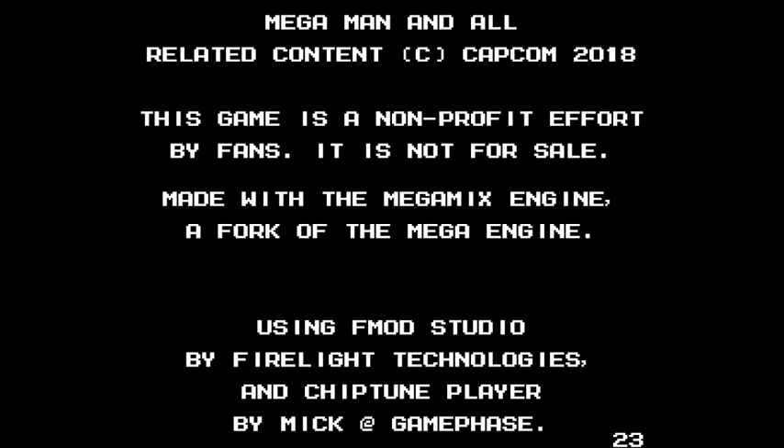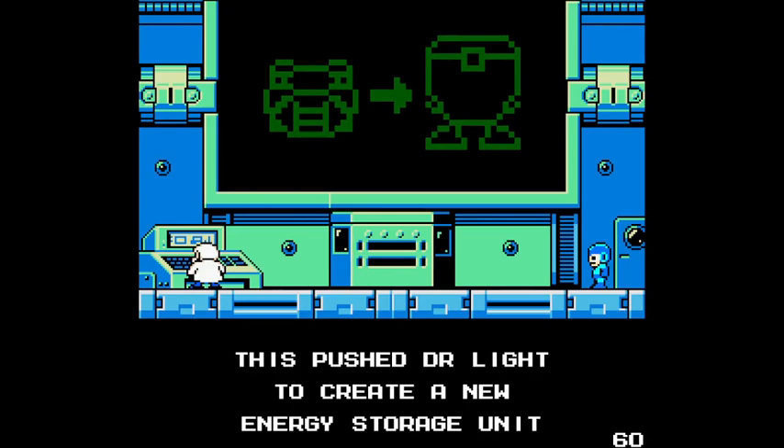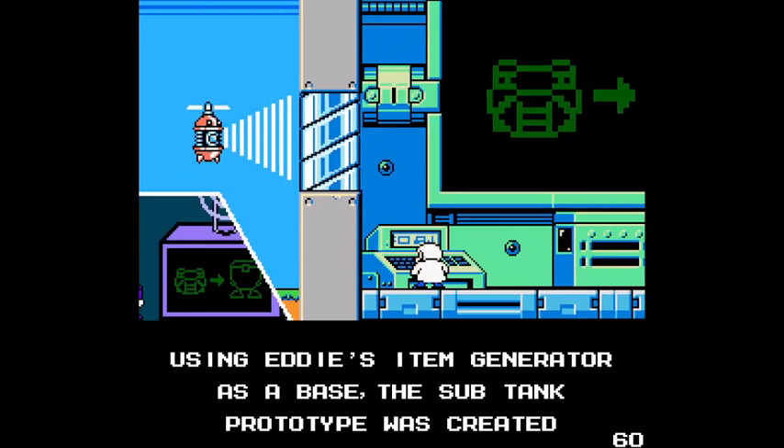MegaMixEngine? Oh, you know this is gonna be good. The Ultimate Iced! Anti-Eddy Causes E-Tank Shortage — Breaking News Bulletin! This pushed Dr. Light to create a new energy storage unit. Using Eddy's item generator as a base, the Sub-Tank prototype was created. Oh, so this is a connection to the X-Series.